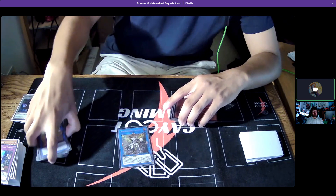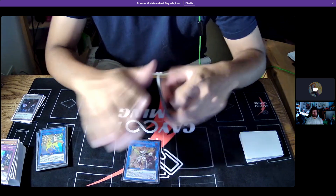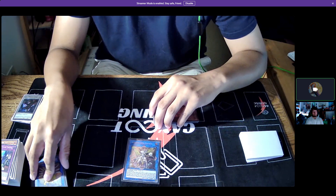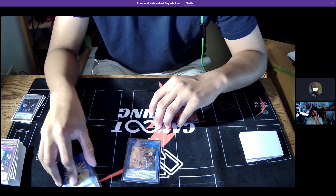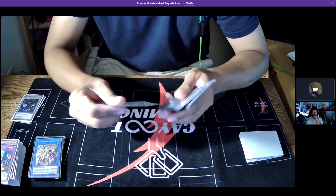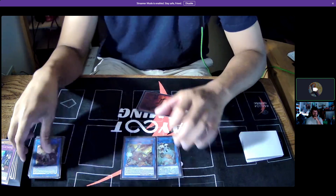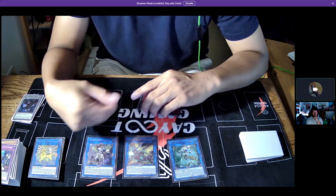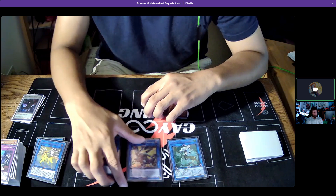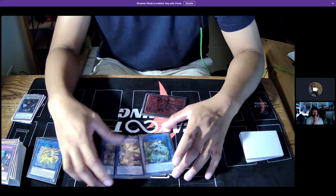That combo helps push OTK a bit quicker. It's not always consistent — I still focus on my main end board of Savage, Hot Red, Seal, and Tidings, because not many decks can play through that. But in certain scenarios I'll go for the IP-Seal line. Access Code Talker and Abyss Dweller round out the extra deck — Swordsoul is another card for game push. You could debate cutting Swordsoul or Access Code Talker, but they both serve OTK purposes.